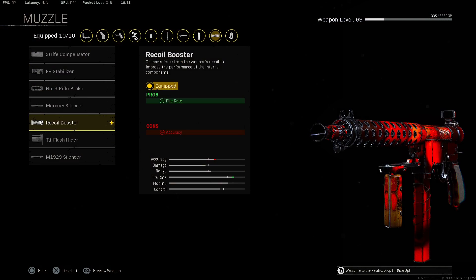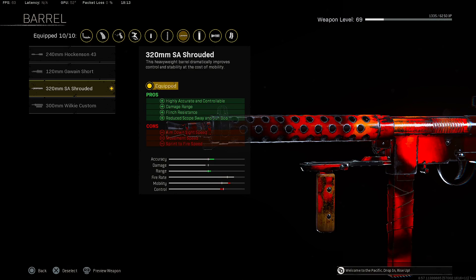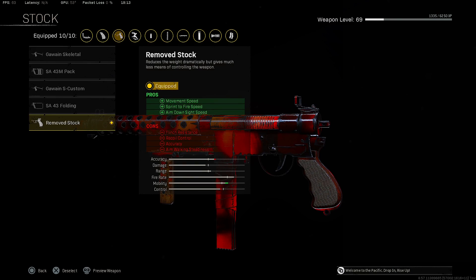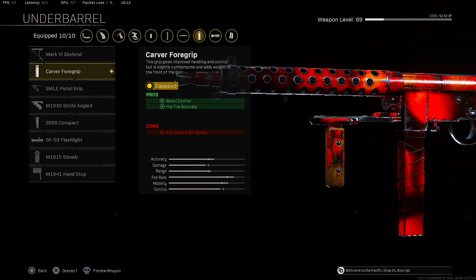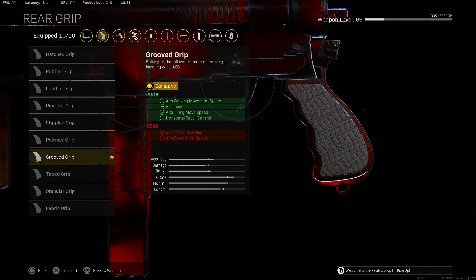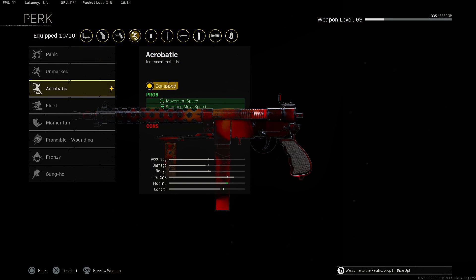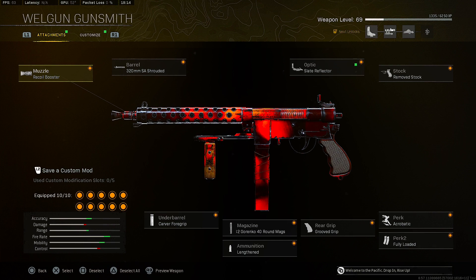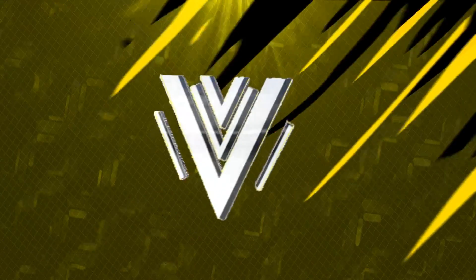Now let's get into the best class setup for the Welgun. Starting with the muzzle, we're putting on the Recoil Booster for fire rate. For the barrel, we're putting on the 320mm SA Shrouded barrel for accurate and controllable damage range, reduced scope sway, and gun bob. For the optic, we're putting on the Slate Reflector. For the stock, we're putting on the Remove Stock for movement speed, sprint-to-fire speed, and ADS speed. For the underbarrel, we're putting on the Carver Foregrip for recoil control and hip-fire accuracy. For the magazine, we're putting on the 7.62 Gorenko 40-round mags for recoil control, accuracy, move speed, and fire rate. For ammunition, Lengthened for bullet velocity. For the rear grip, Grooved Grip for aim walking speed, accuracy, ADS speed, and horizontal recoil control. Perk 1: Acrobatic, and perk 2: Fully Loaded.